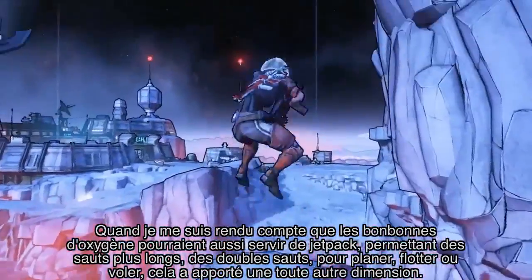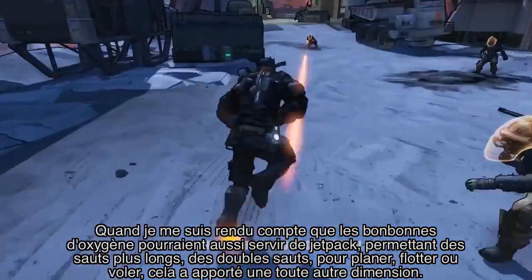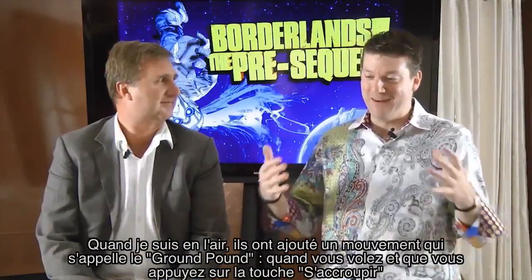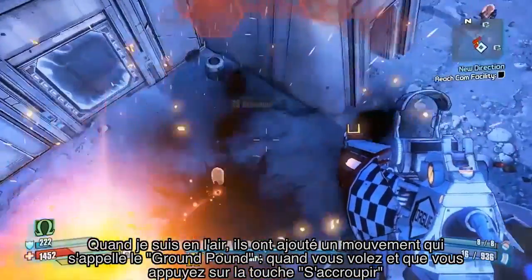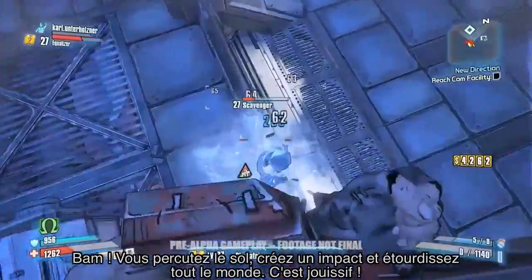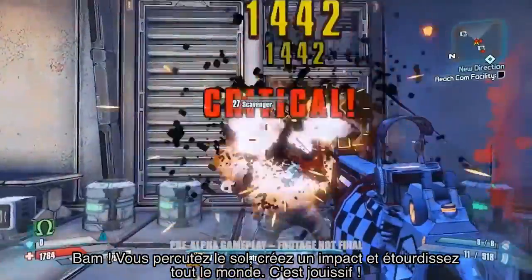When I first realized that I could use the oxygen tanks as a jetpack — have longer jumps, have double jumps, I can hover, I can fly — it just added a whole new loop. And then when you're up there, they added this new feature I call a ground pound. When you're flying, when you're hovering, when you're mid-air, you hit the crouch button — bam! You just smash straight to the ground, leave an impact, stun everybody. It's so much fun.